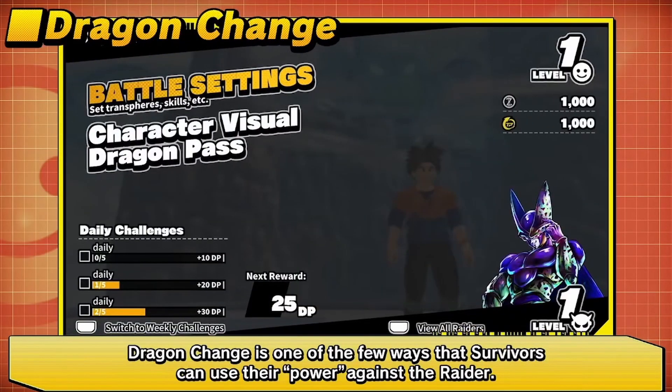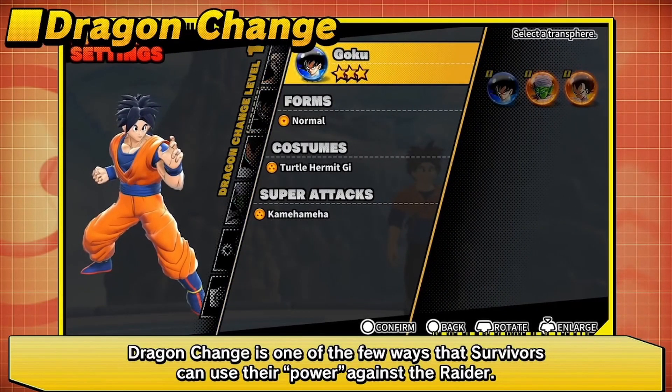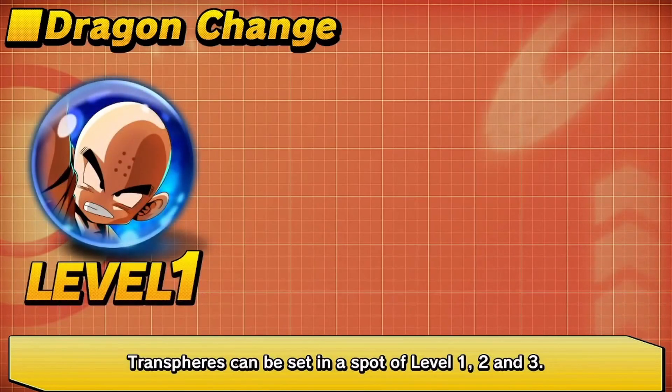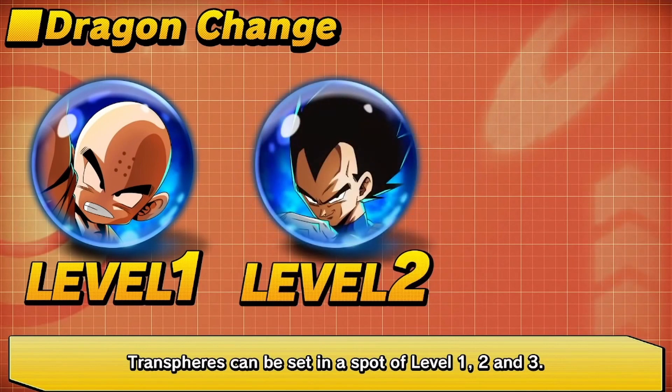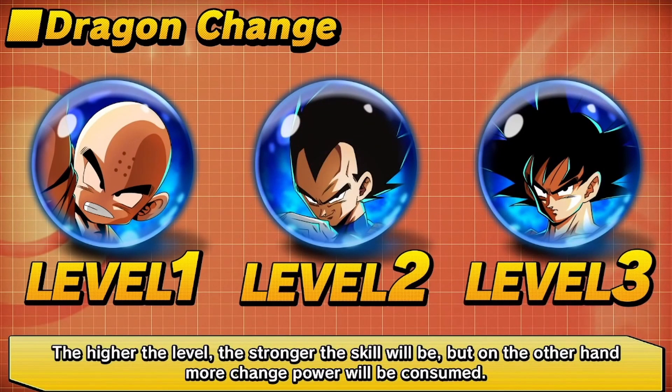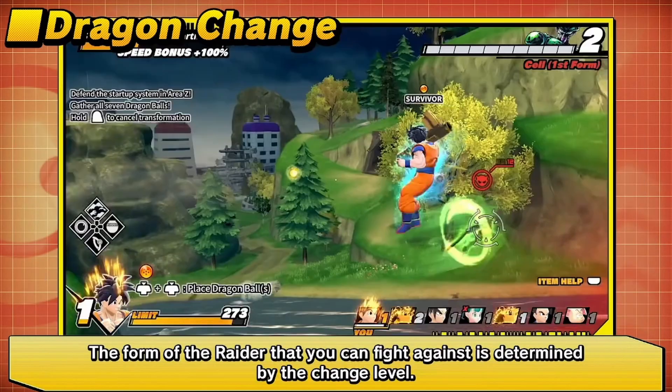Now let's talk about the dragon change ability. Dragon change lets you become a Z fighter for a short period of time, and there are three levels to this. Level one shown is Krillin — I'm assuming it's probably Krillin, Tien, Yamcha, those kinds of fighters. Level two is Vegeta, and I'm presuming it's probably Piccolo too — maybe Gohan. And then level three we see Goku.